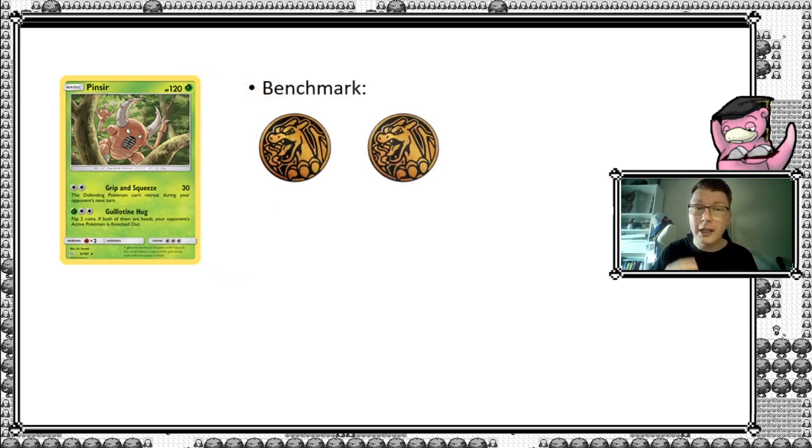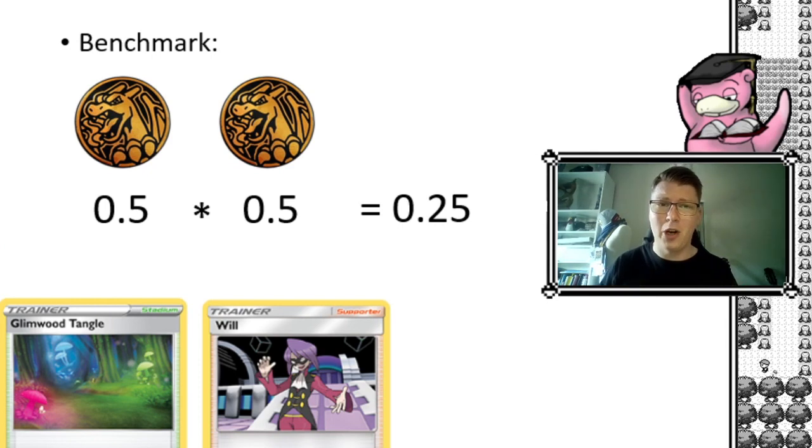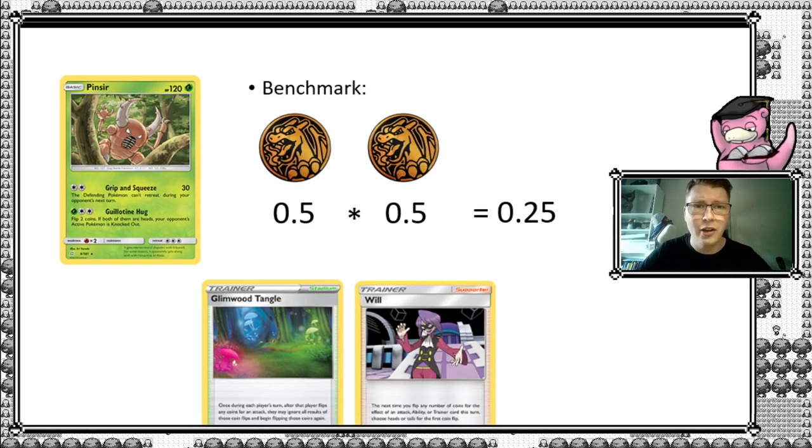For the benchmark, you are flipping two coins, each of which has a 50% chance of getting heads. Since there's two flips and you have to get both of them heads, you have a 25% chance of succeeding. That alone is not very impressive. What makes this deck sort of viable is the combination of Glimwood Tangle, which lets you re-flip if you like, and Will, which for the next coin flip you make on an attack, makes it come out as heads.